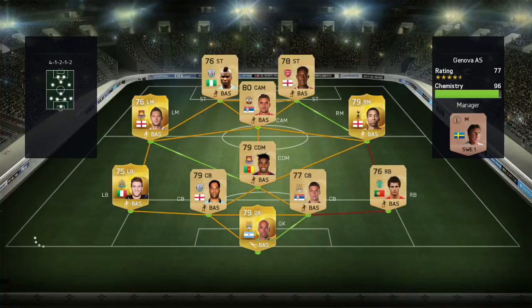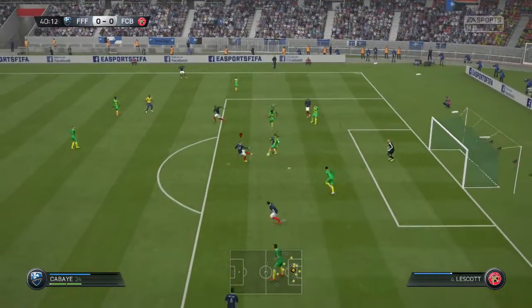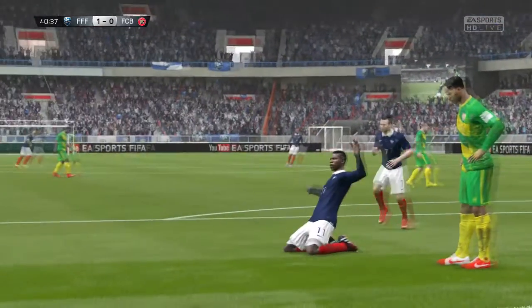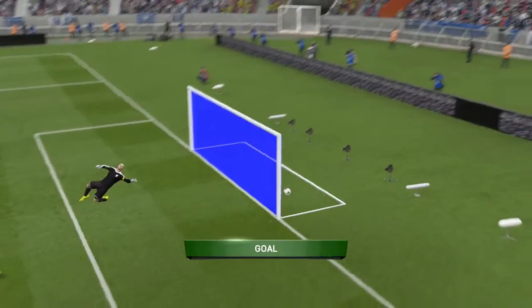Here we jump straight into our first game against an almost full BPL squad, except for Cedric at right back - I think maybe he had some fitness issues. He had some pretty good players like Lennon, Welbeck, and Alex Song. Our first opportunity comes in the 40th minute, where Pugba picks the ball up at the top of the box, curls it off the crossbar and into the back of the net. Those are pretty much my favorite types of goals, so I was pretty happy to get that.